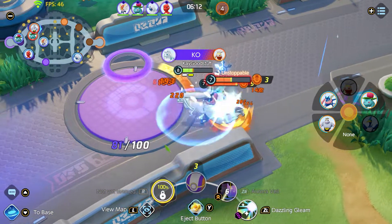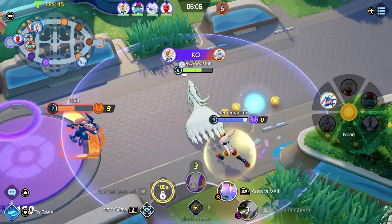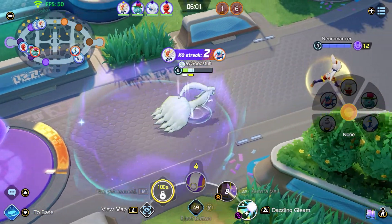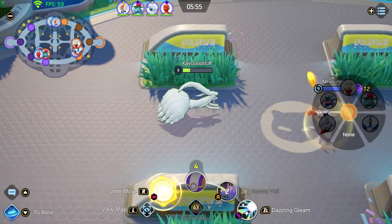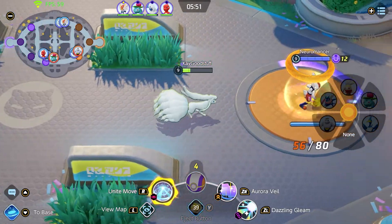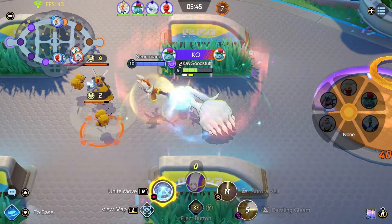You can stun enemies and hit them with the Aurora Veil boosted attack bonus, help your teammates, and try to control the teamfights at points like Drednaw and Zapdos. But of course you can also use Avalanche and Blizzard — because the combination of creating a wall and hitting enemies with Blizzard, shoving them against it and dealing additional AoE damage with the really far range, can be very effective to snipe Zapdos and maybe turn the match.